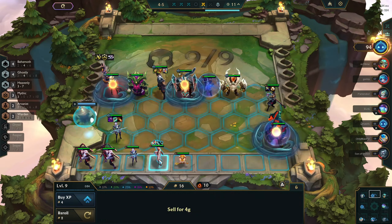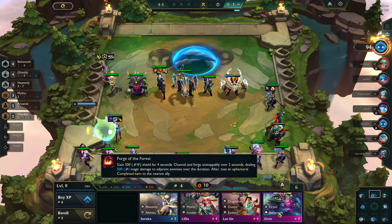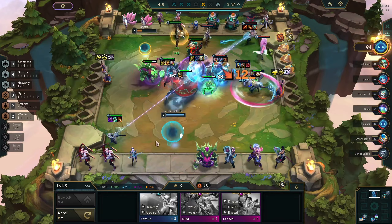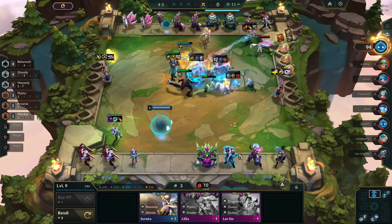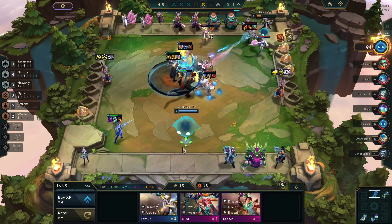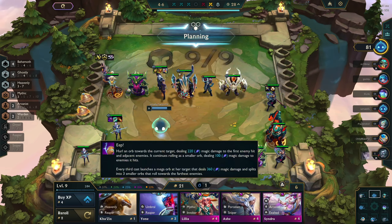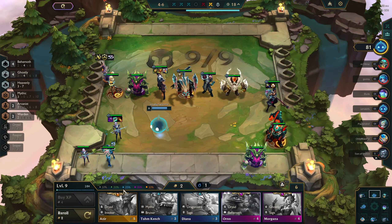At this point I wasn't sure if I was going six Ghostly or what my board was, but I know Morgana is going onto my board. At a certain point we want to roll down because we need to stabilize with Kayn and Morgana 2-star. You're going to see all these people chilling on lower intervals and rolling. We're finally going to start hitting, and I'm not trying to get hit for 20 damage per combat and throw away my whole hp lead.